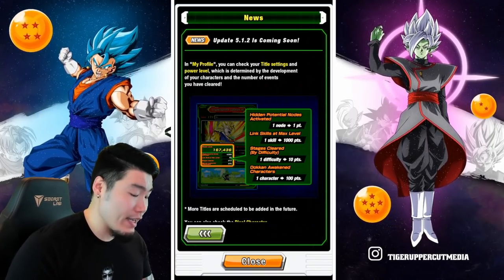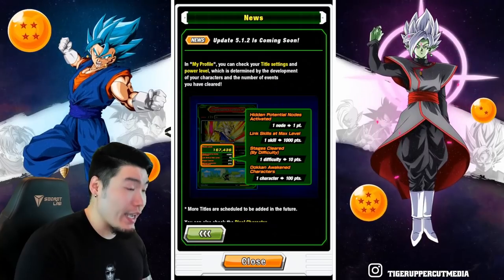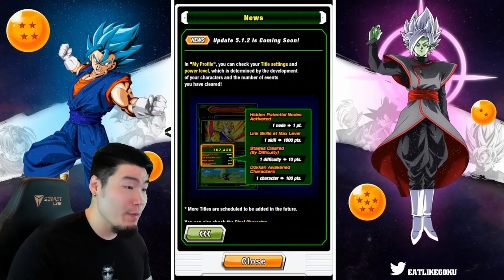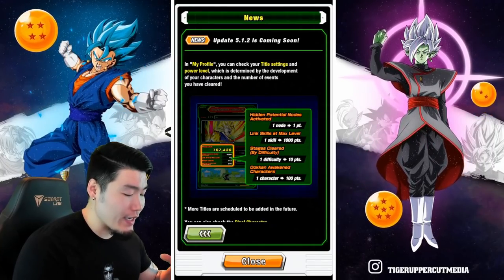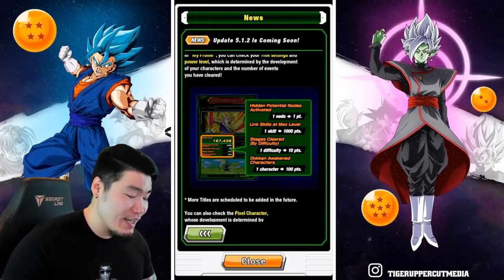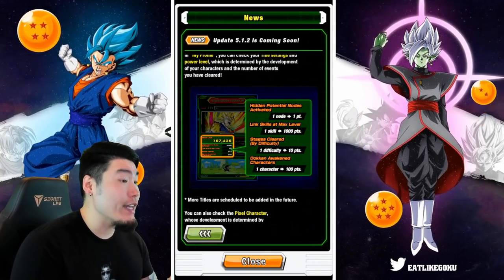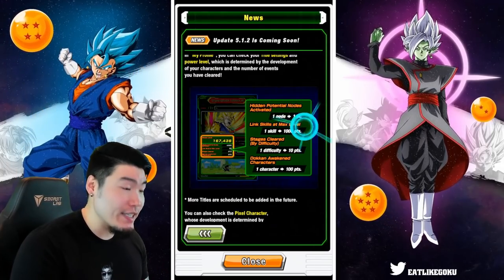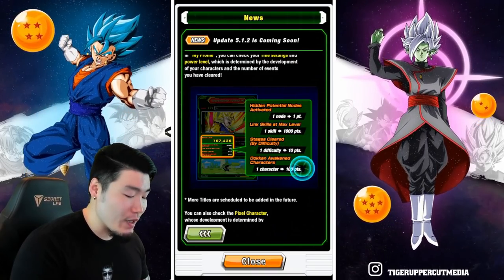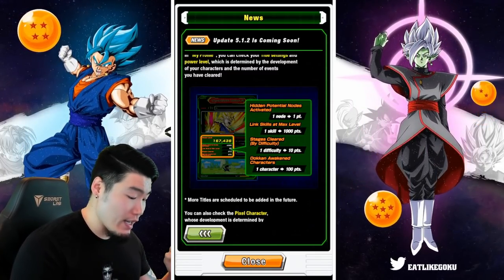From there you have other information like your account rank and account name. You can also set a character as a background for your account, choosing from any character you currently own. There's also a new account power level, which is a number determined by factors like hidden potential nodes activated, link skills at max level, stages cleared, and Dokkan-awakened characters.